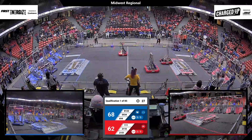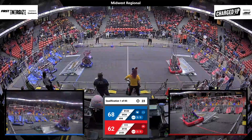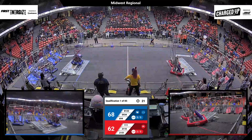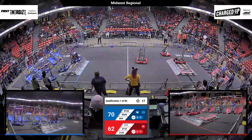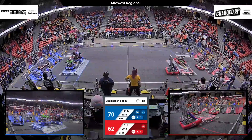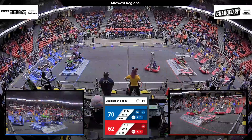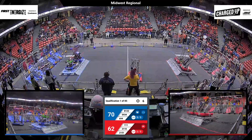30 seconds remaining in the match. We've got tons of top node scoring for the Red Alliance. Their score on the board, 62-68. Blue Alliance also in the lead with top node and bottom node scoring for Blue. DeKalb and Mechanical Mustaches are up on that charge station, trying to pick up some points as this match counts down. Ten seconds remaining — three links for Blue, two links for Red.